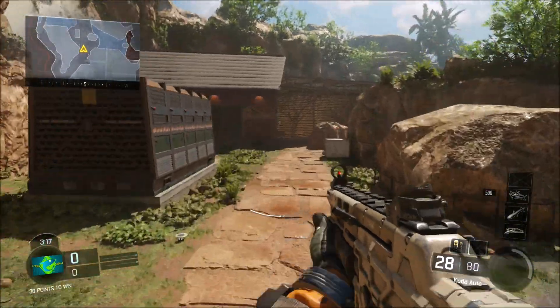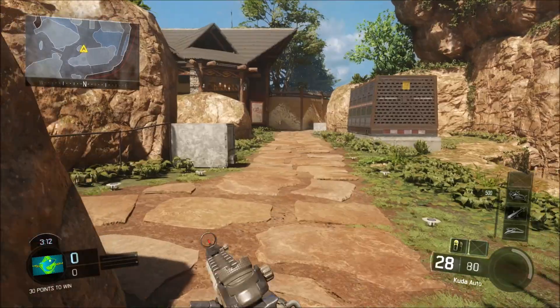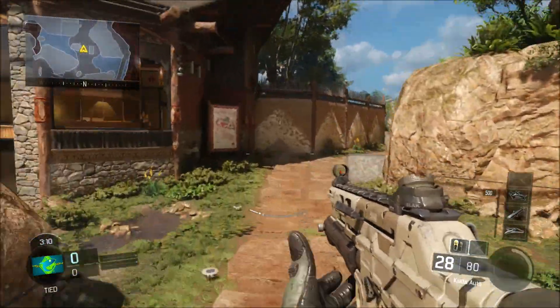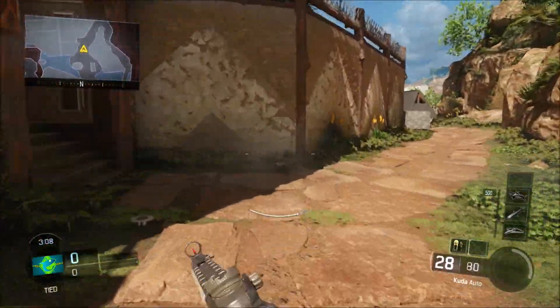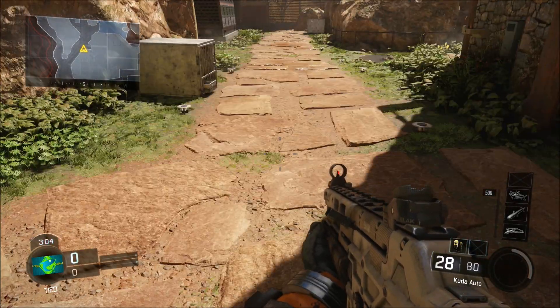It takes me six seconds to run between these two spots, but when I do this little thrust slide — this repeated thrusting motion — it actually takes me four seconds. So obviously you move a lot quicker when you do this thrust slide.